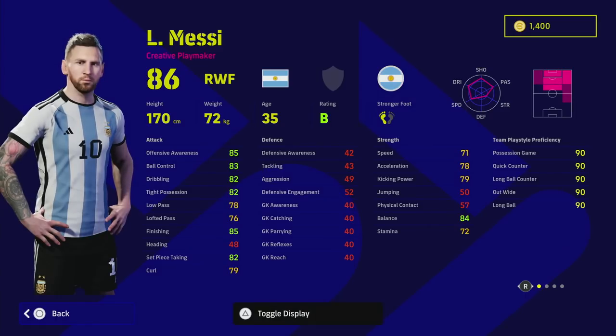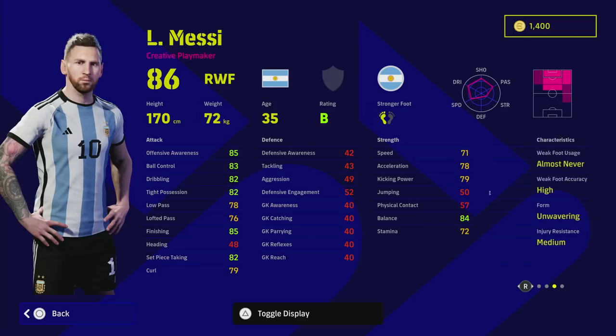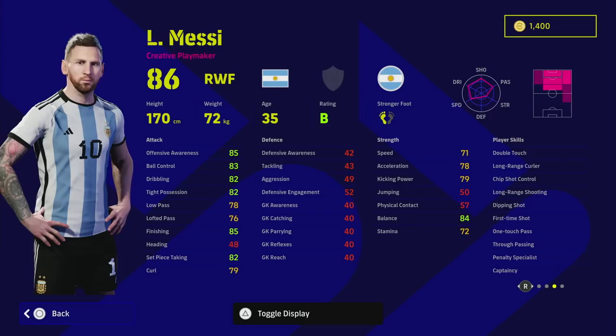Last but not least, Messi — and this is an unusual one because he actually has a brand new face scan with a World Cup style look. Unwavering form, top-class player skills as usual. I train Messi differently than most people. The big issue on all his cards, except the legend edition, is speed and stamina. This card has 72 stamina and 71 speed, which will be a struggle.